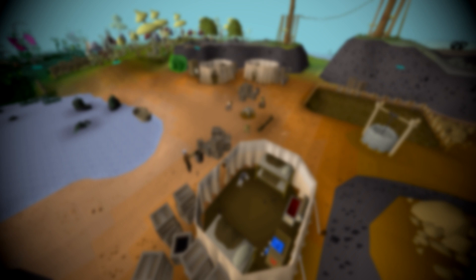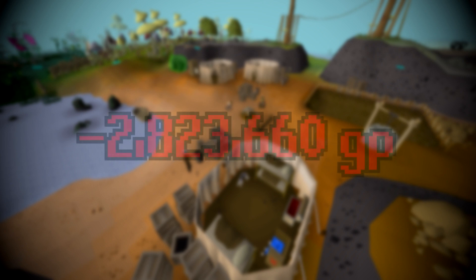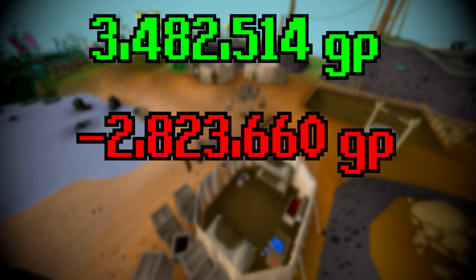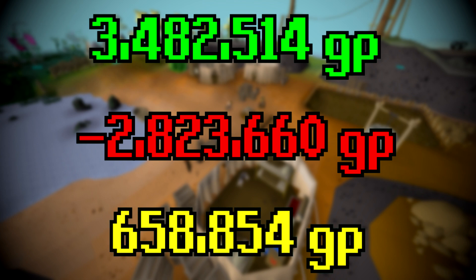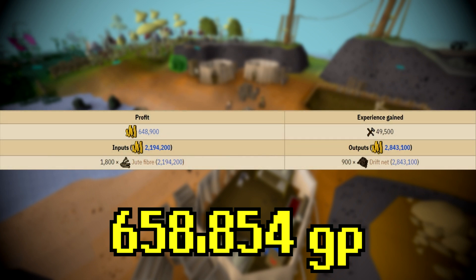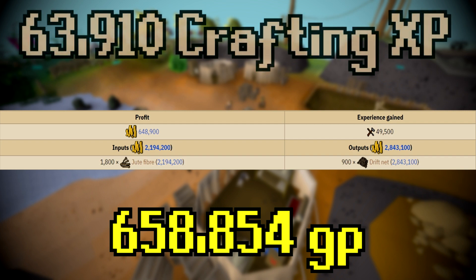If we take a look at how much money we spent on supplies — 2,823,660 GP — and subtract that from the total amount of money that we made — 3,482,514 GP — we get a grand total profit of 658,854 GP. It is pretty comparable to what the wiki had estimated. We didn't get quite the best margins, but we managed to make more than 900 drift nets in an hour, so that made up for the loss of profits, and we still ended up making more than what the wiki said.